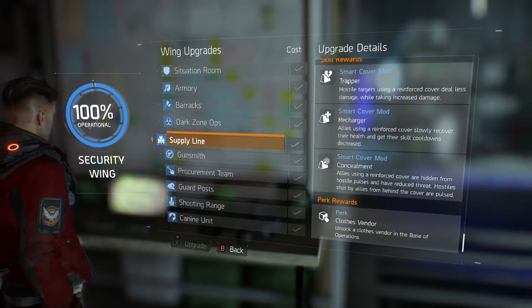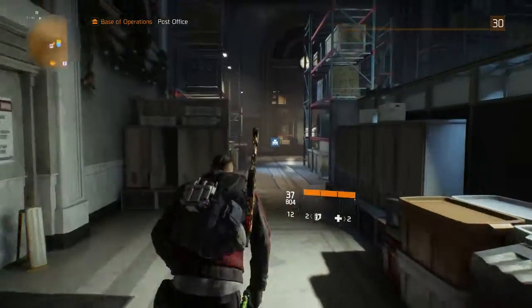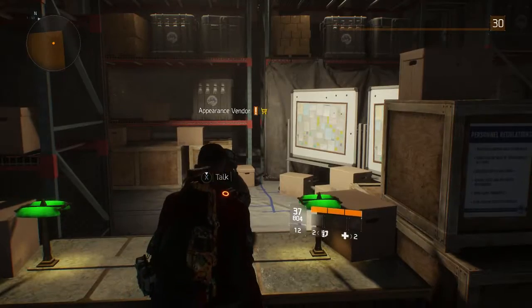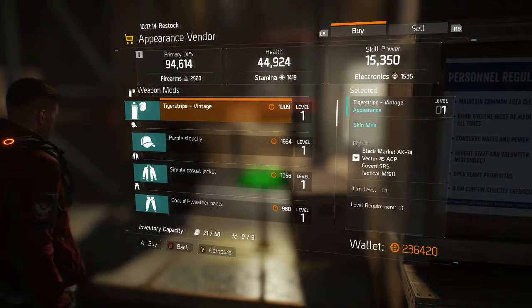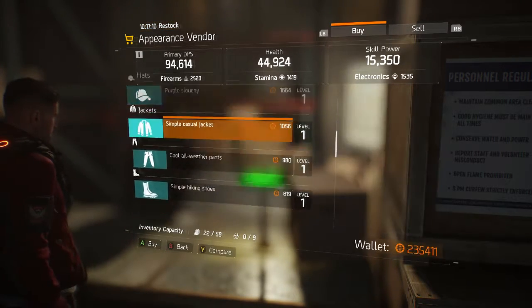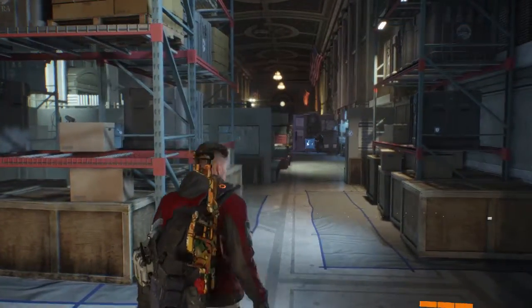And then you should have an appearance vendor right at the back, as you'll see me run to now. Every day this appearance vendor should have a new camo skin — a camo at the top of the list — so you just want to buy it if you ain't got it already. I already had this one but I didn't know, so I just bought it for the video.